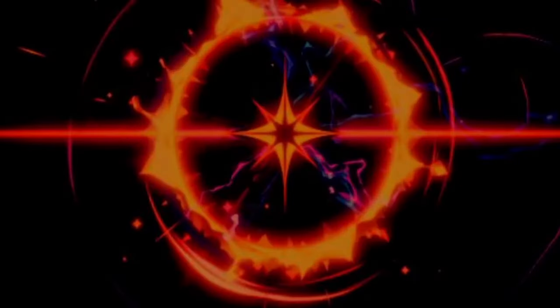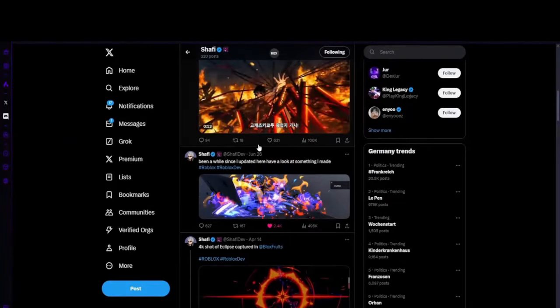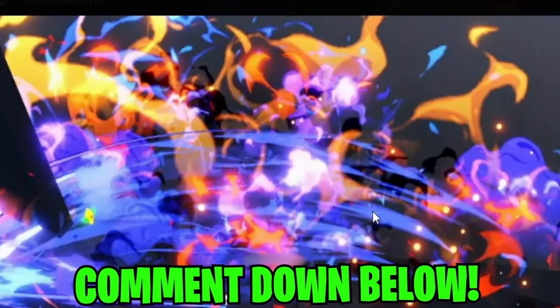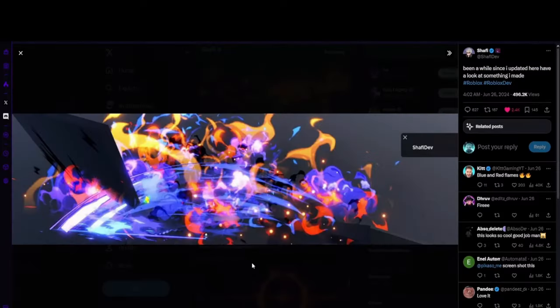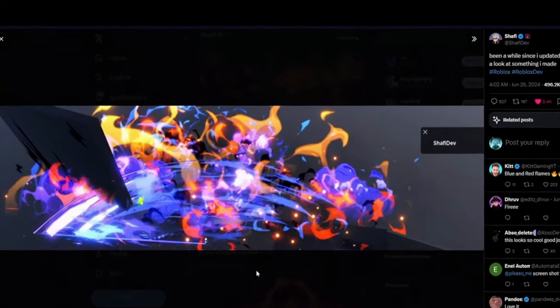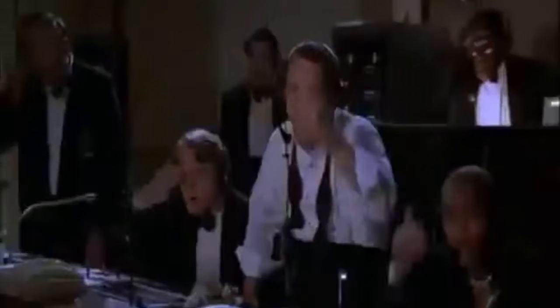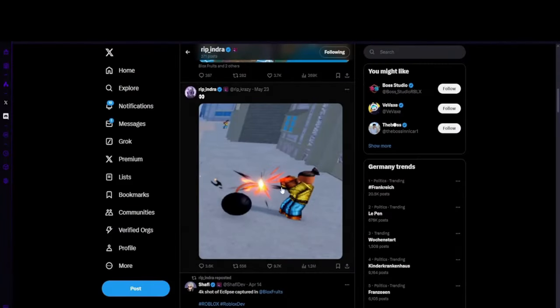The eclipse effect is sick. Then Shafi posted another post on June 26th — 'What do y'all think?' I didn't even see that one. The blue and red flames look like dragon, but it could be anything — a new ability or a new fruit entirely. I have no idea what it is, but it looks really tough. I wonder what he's cooking.